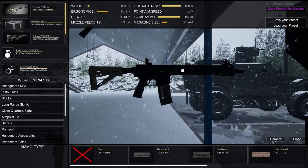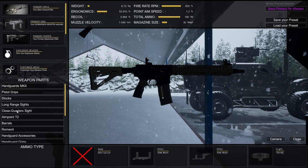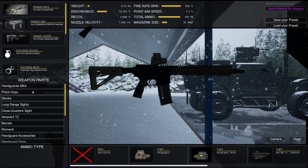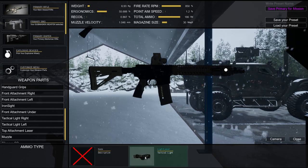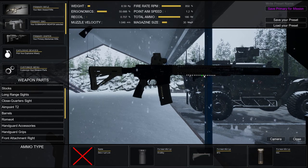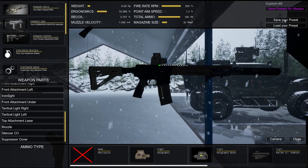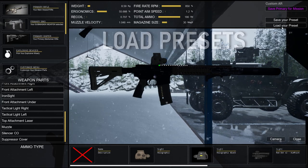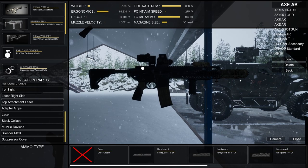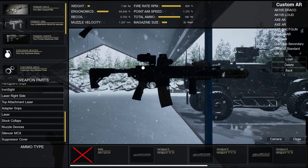In the customize menu you can switch out handguards, move accessories around, and add things like a tactical light on the right side or a suppressor and grips. Once your weapon looks the way you want, name it and click Save Preset — a name is required to save. You can then find it in your list. To delete a preset you no longer need, hit Delete. Click Close to exit.